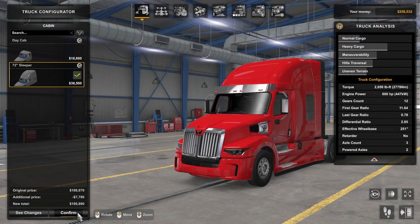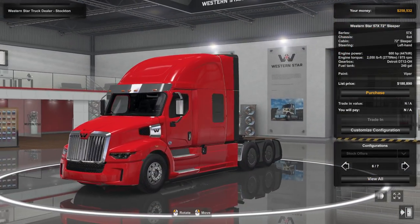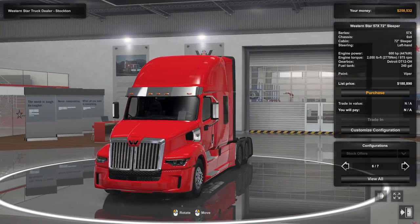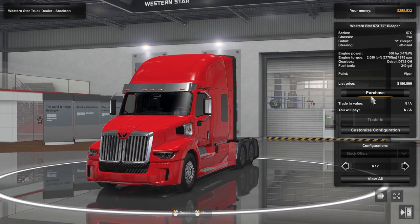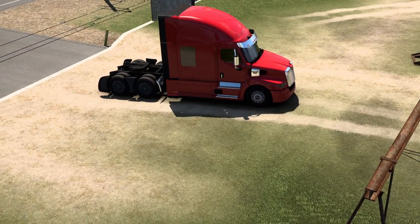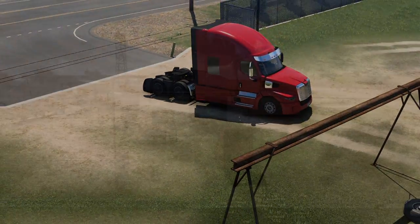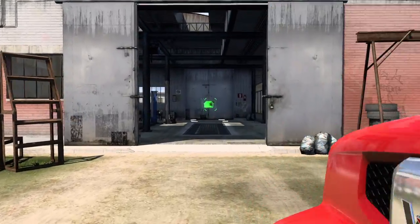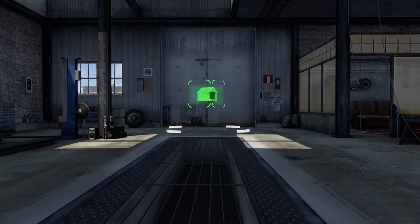If you're happy with your configuration, go ahead and hit confirm. You'll be presented with your truck again in the dealership page, and if you are happy with it, select purchase. It will give you a screen saying thank you for purchasing your first truck, and noting that all trucks bought here have regular insurance paid already. Select okay and you'll go to a cutscene. This is where the garage you already own comes in handy — you can now actually use it, drive around the world for yourself, and explore American Truck Simulator for all it has to offer.